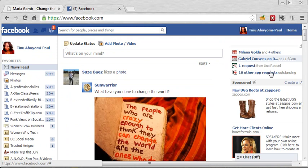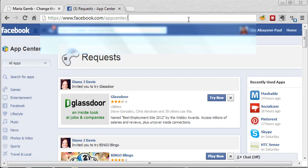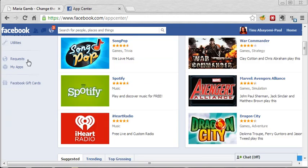What I usually do is click on my app requests, just because it gets me to the page that I want the fastest. You can also just go to facebook.com/app center, and you don't have to go to requests, but it just makes it so much easier to do what you're trying to do.